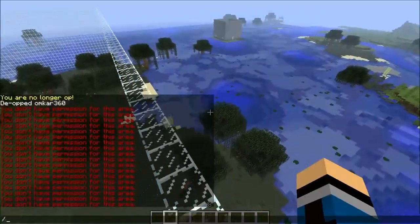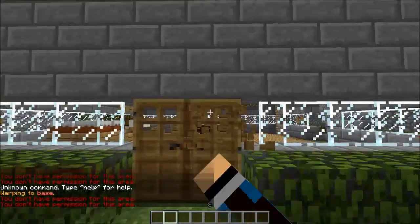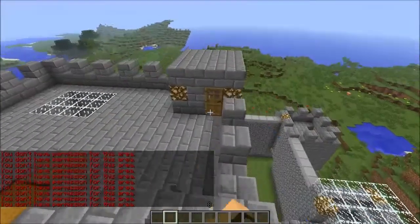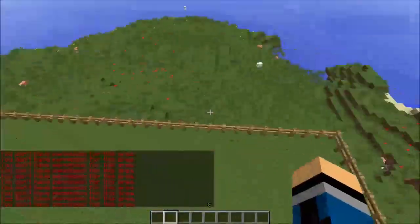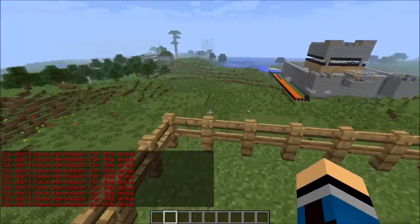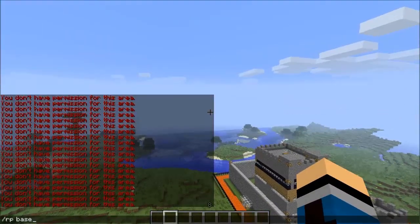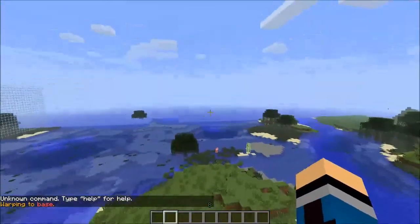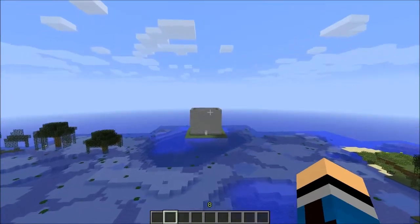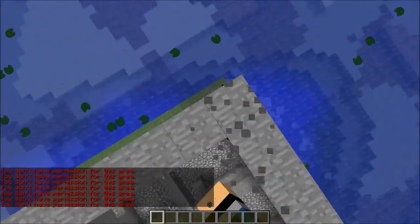Let's test it out more. Let's go to slash warp base — as you can see nothing is griefed right here. Let's go to the platform: slash warp platform — nothing can be griefed here at all. And for more proof, I'm just going to try griefing the jail over there. It's working, it's even working here. It's pretty much done.